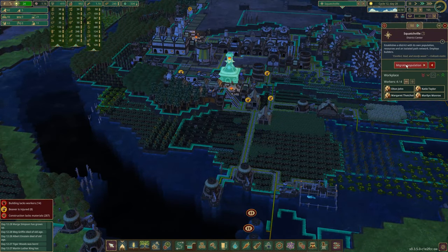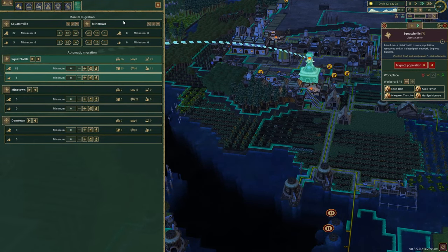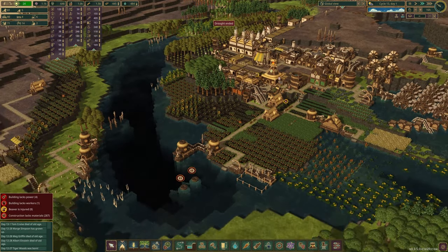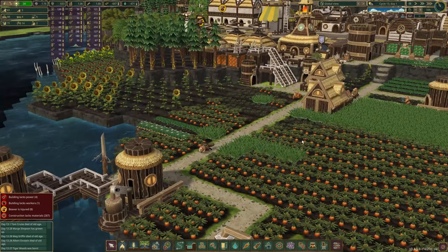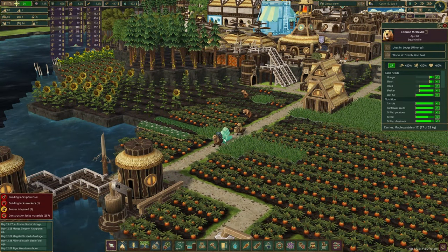And then I need to migrate back Mine Town 24. So 10, 20, 1, 2, 3, 4. Alright, here we go. Oh, our drought ended — nice! Do they actually have... I don't know, that's just them carrying — I thought they were bringing backpacks because they're migrating over. That would be interesting. But no, they're just the haulers or the distribution people.